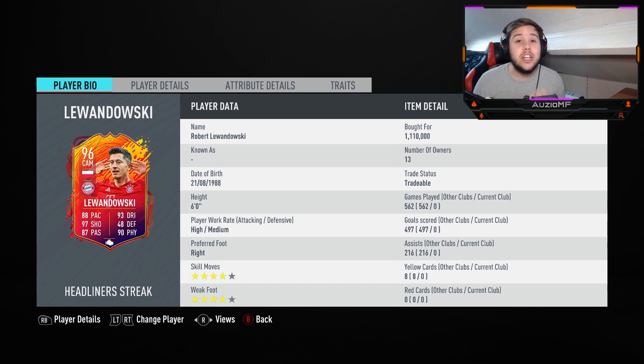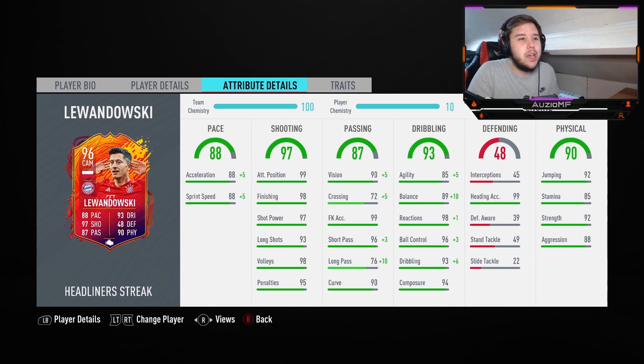He's six foot, his dribbling is all good — being six foot isn't going to matter too much. The high-medium work rate is the perfect work rate for a striker. Four-star skill moves, the Berba spin is hands down my favourite skill move with him. The four-star weak foot is obviously going to allow me to cut onto that left foot and shoot with it. This card was going for 950k, then somehow rose to 1.1 mil overnight, but I picked him up either way.